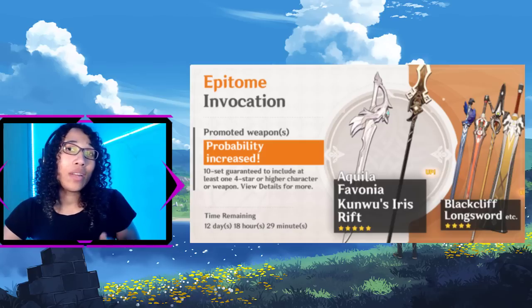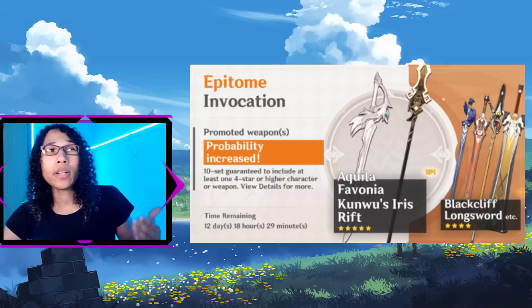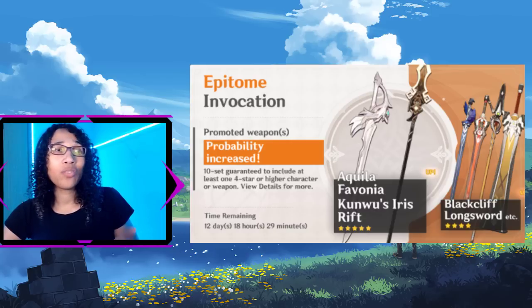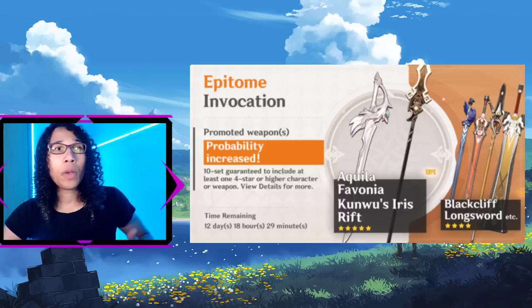Lastly, there is the limited weapons banner. This banner is similar to the limited promotional banner except no characters are present and the four-star and five-star pulling rates are slightly higher. This banner also uses intertwined fates rather than acquaint fates. This banner should not be overlooked as weapons can make a huge impact to your power.